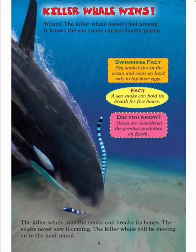Killer whale wins. Wham! The killer whale does not fool around. It knows the sea snake carries deadly poison. The killer whale pins the snake and breaks its bones — the snake never saw it coming. The killer whale will be moving on to the next round. Swimming fact: sea snakes live in the ocean and come on land only to lay their eggs.